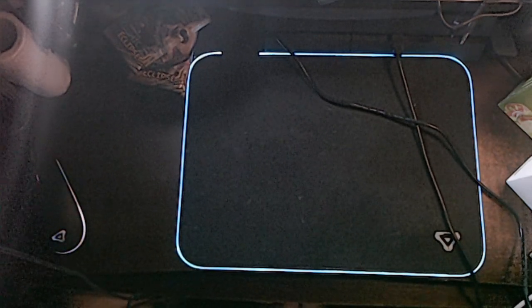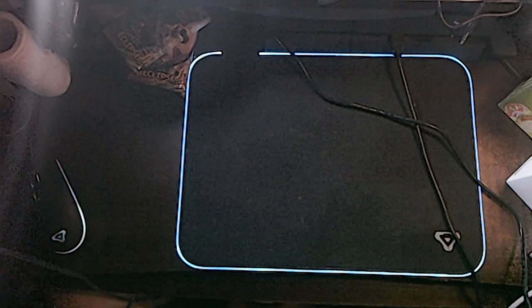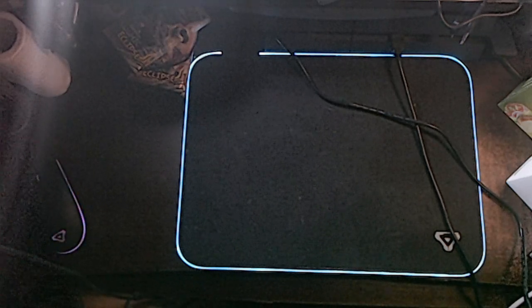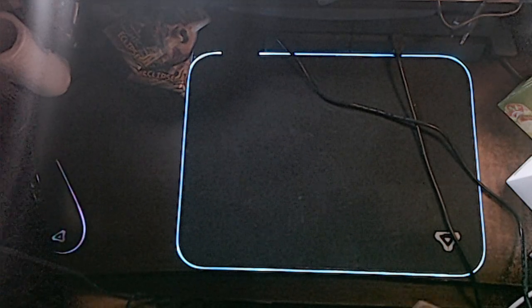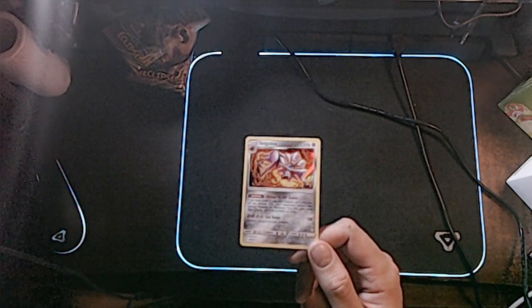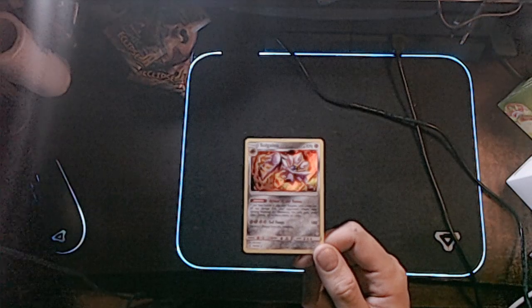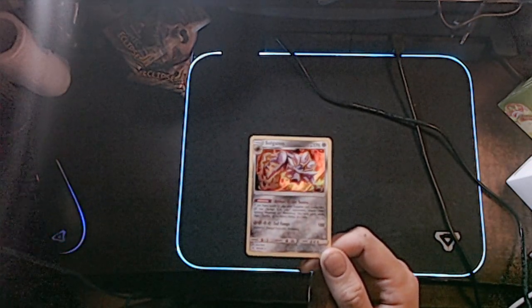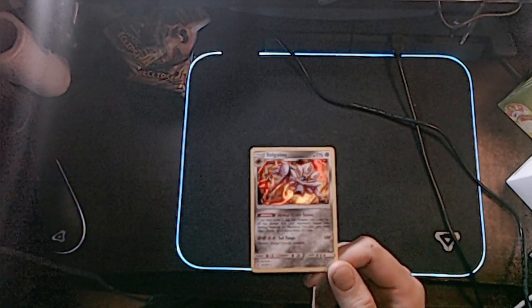G'day everyone, it's me Vindictatel1972 and we are back with another booster unboxing. Before we start, earlier today I opened 3 boosters for the hell of it, and I pulled Hollow Rare Solgaleo. Its ability is Armor of the Sun — it's brilliant.